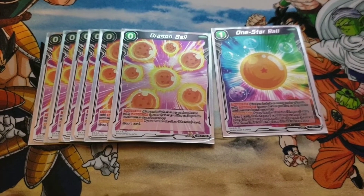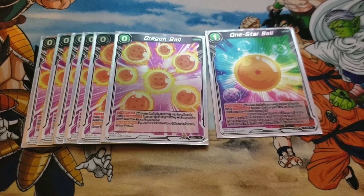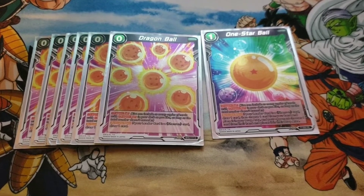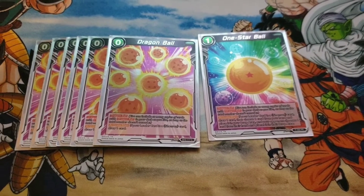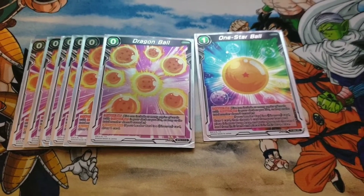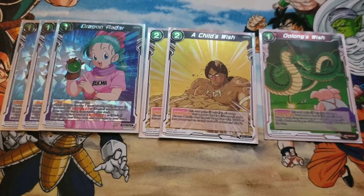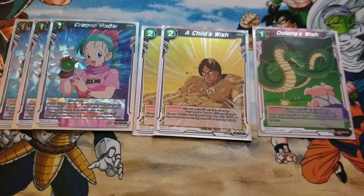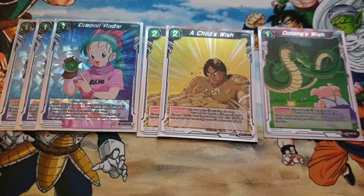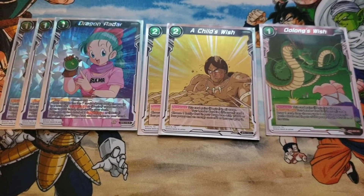For our Dragon Balls we run 6 zero-star Dragon Balls and then 1 one-star. We run 6 of the zeros because they're easy draws and free draws. The 1-star we can use on turn 1 if we don't have another turn 1 play. Around turn 1 or 2 you may not have the right cards, so the 1-star is a free card to draw since you're going to discard a Desire card you don't plan on using, and then you get it right back with Shenron. We run 3 Dragon Radars — really good because you can look at the top 7 cards of your deck and get up to 2 Dragon Balls and/or a Desire card, which is really nice.